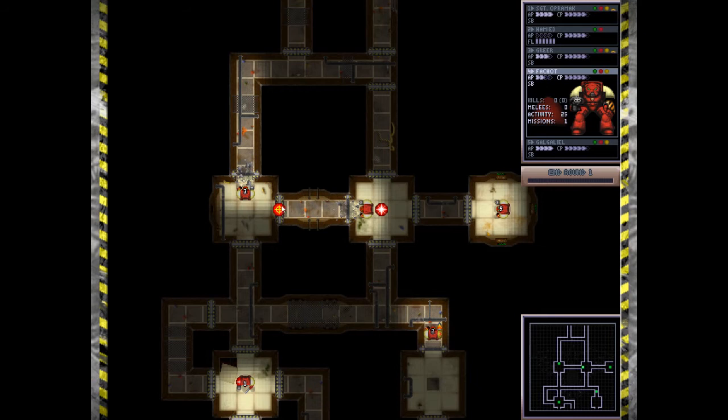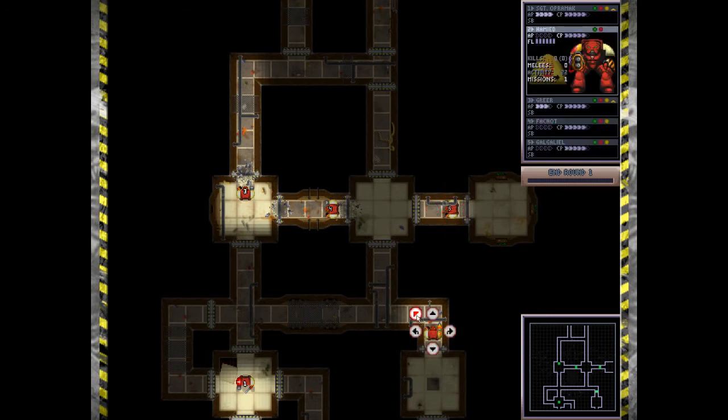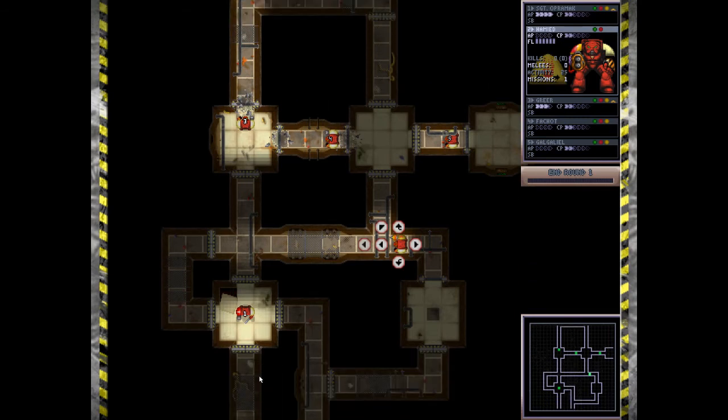Nice, these guys are actually doing good with their aiming for once. This will be an interesting room to keep the memory in, so he can seal himself off in here. That would be a good idea to keep him in there by himself. Well, actually if his gun jams he's got no one to give him backup.